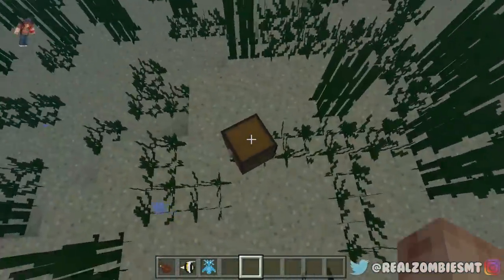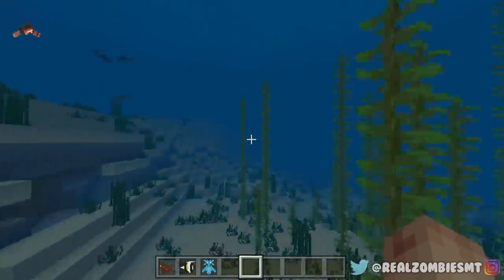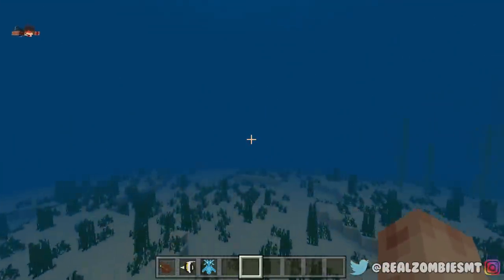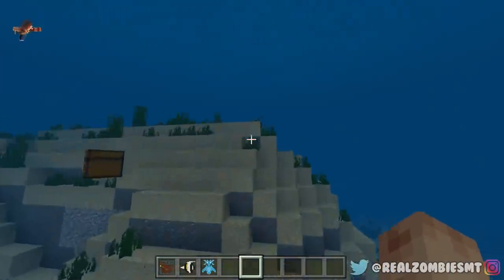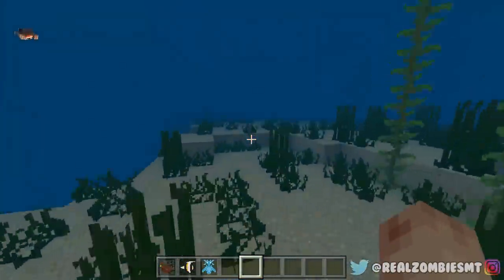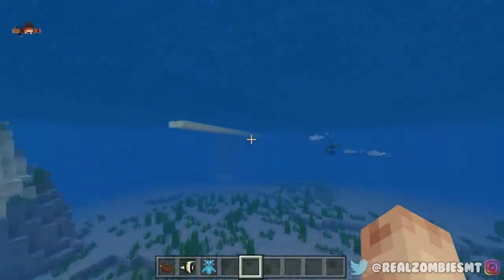You guys want to see sharks, don't you? So we're going to go swimming through the ocean and see if we can find any normal ones out in the wild. Are there any sharks down here? I think we might be in fresh water — it looks like an ocean, but if it's fresh water that means sharks obviously can't spawn. So I'm gonna make my own.